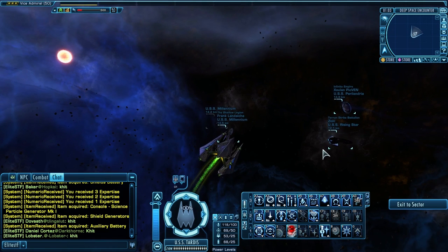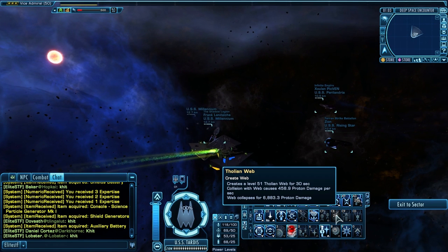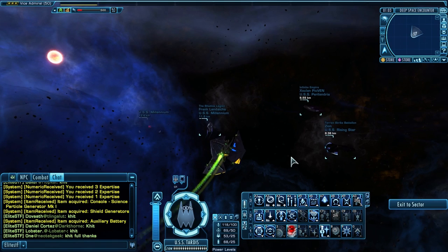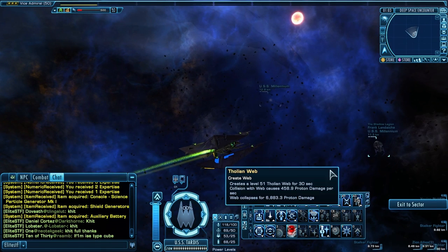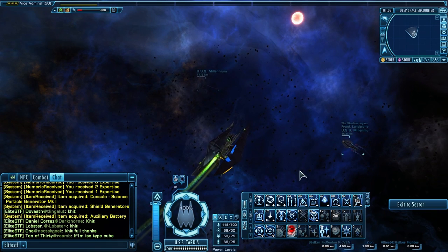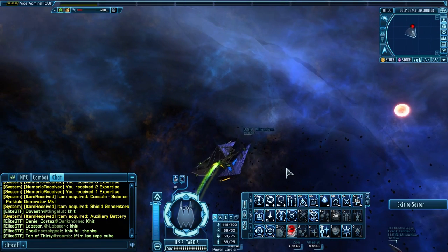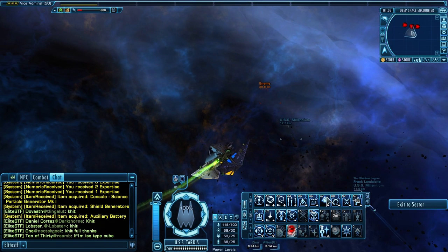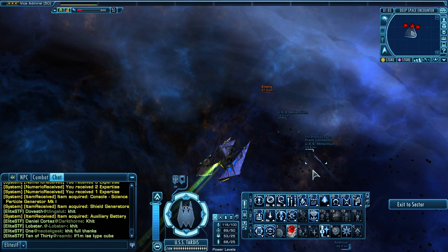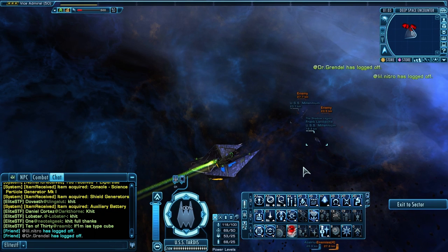For some reason the Tholian Web does not show up visually in STFs. I have tried it and used it quite a bit in STFs — however the effect still works, but the visuals don't show up inside the STFs. I'm not sure what the deal is there. I'll use it and show you that the visual just doesn't appear. Anyway, I'm going to pause the recording and queue up for Infected Space Elite.